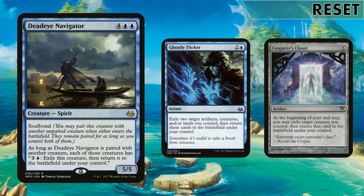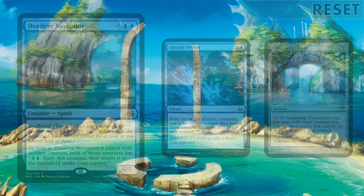When Omnath enters the board it can deal damage, so I've tried to include a little reset theme. Deadeye Navigator is the go-to - you can start paying two mana and spamming it to keep burning things down. Ghostly Flicker can be handy to reset your commander alongside something else. And Conjurer's Closet offers a nice steady reset of your commander each turn, letting you put out a little bit more damage.